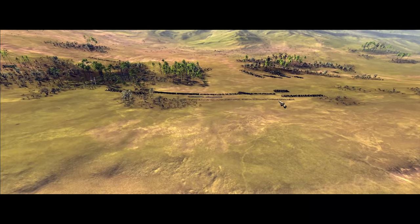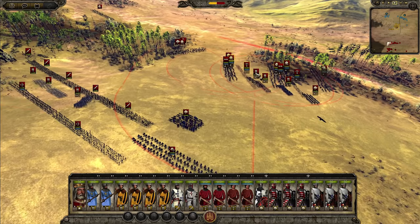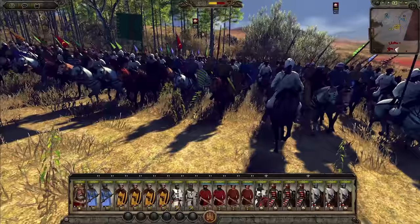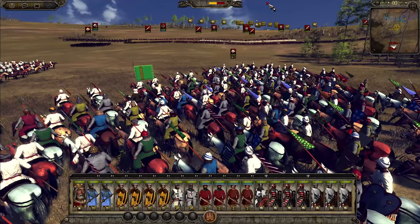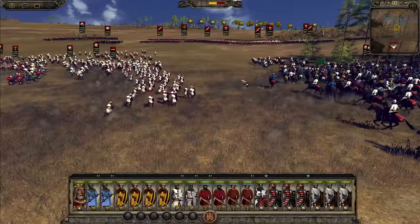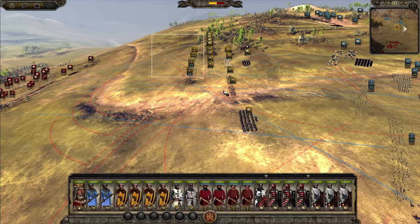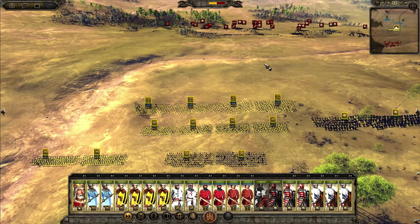We're advancing our army fast, trying to get in their faces before they can form up, but I don't want to exhaust my cavalry too early. Moving cavalry forward to scout the enemy position is not a bad idea. It looks like they're forming up properly now, at least the main army. The enemy has a lot of javelin cavalry which will devastate my lines if I'm not careful — this is an alpha, and every patch continues to fix issues.